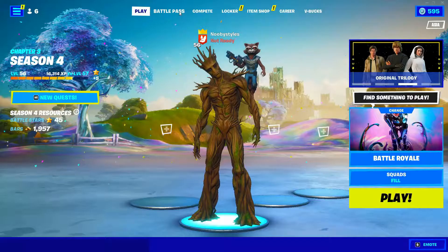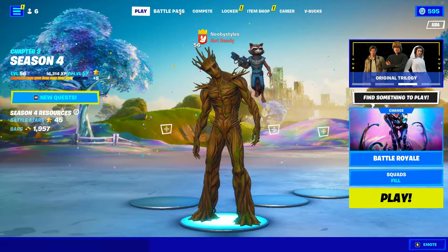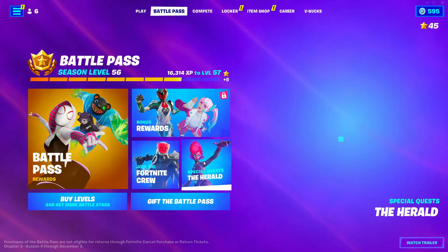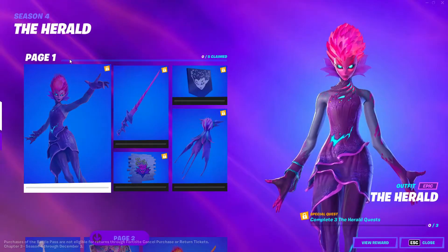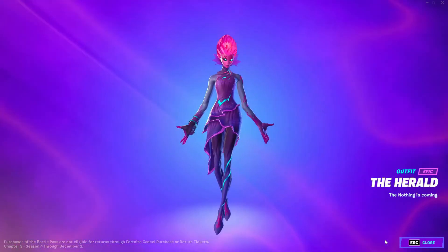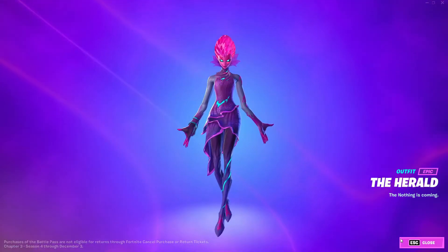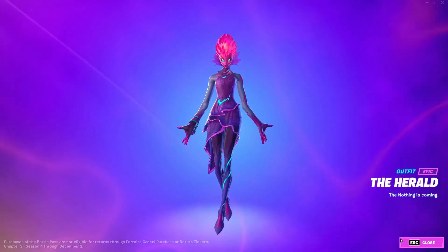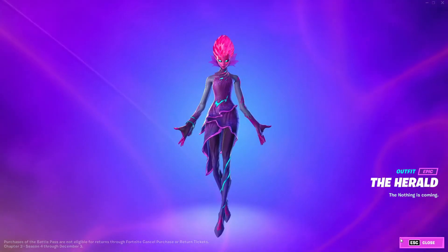First, go ahead and go into Battle Pass. Now when you're in Battle Pass, go ahead and go into the special quest — the Herald. When you're in here, click on the Herald skin, click on the rewards on it, and basically stay on that screen for at least 5 seconds. After 5 seconds, back up from this.